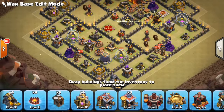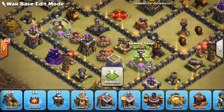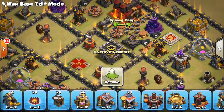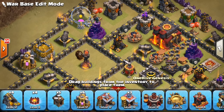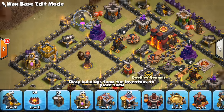Look at the spring traps — they're kind of between buildings. If you have them upgraded, they can get two Valks potentially. Some people put them on the outside for Hogs, but I've kind of stopped that because people have been using a lot of Bowlers or Valks and not many Hogs — especially on near-max Town Hall 10s. So keep those spring traps toward the middle of your base to potentially get some Valks.